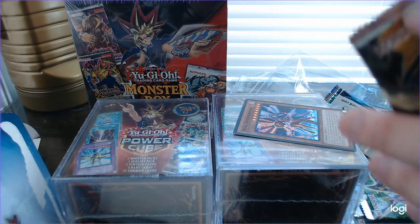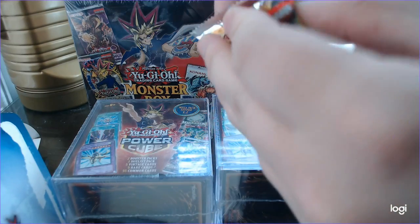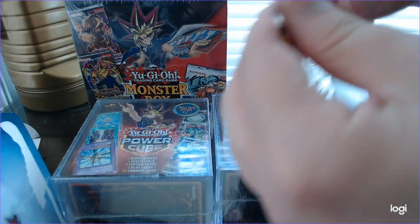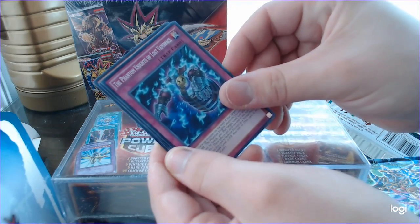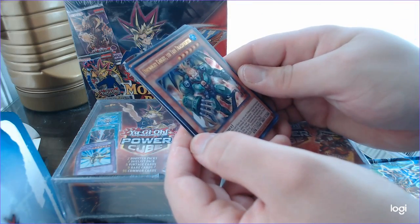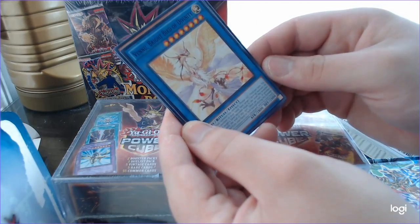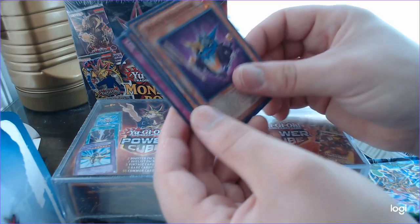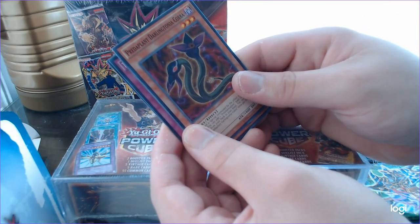Now, before we get to the Duelist packs, let's see Maximum Crisis. Artifact Fajra, The Phantom Knights of the Lost Phambrace, Digital Bug Lead E-Bug, Dinomite Knight, the True Draco Fighter, Zephra Providence, Venu Bright Bird of Divinity, Onikuji, Double Resonator, Prater Plant, Darling Tonia Cobra.